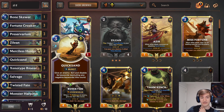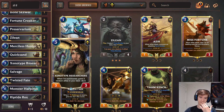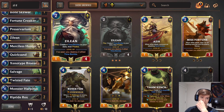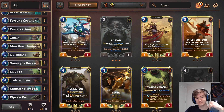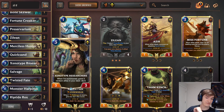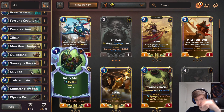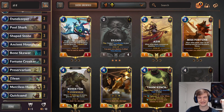2-of Quicksand - really, really good at stopping a lot of the decks right now that I'm seeing, like mid-range decks with Overwhelm. Overwhelm is a very hard keyword for this deck because we don't have any big units unless Xenotype buffs something or we get Rex. 3-of Xenotype Researcher - with a lot of draws, if we play one early enough, we're likely to get a +3/+3 buff on any of our units. 2-of Salvage. 3-of Twisted Fate, Monster Harpoon, and Riptide Rex. So that is the deck.